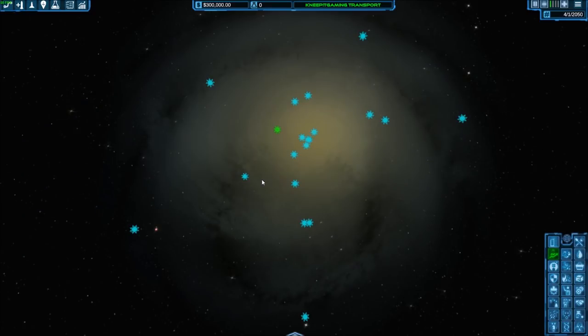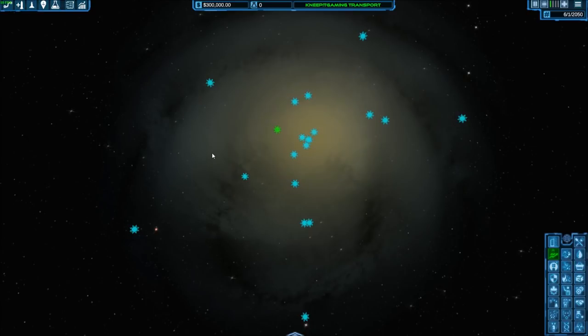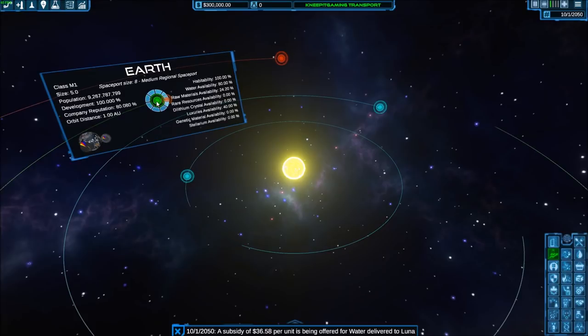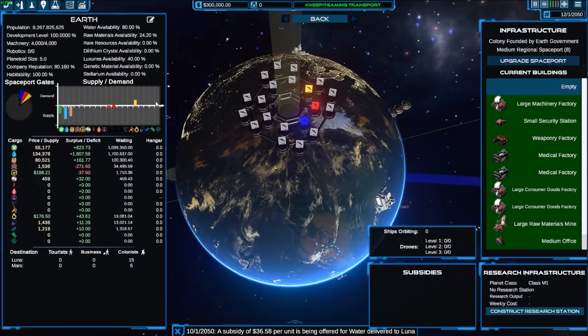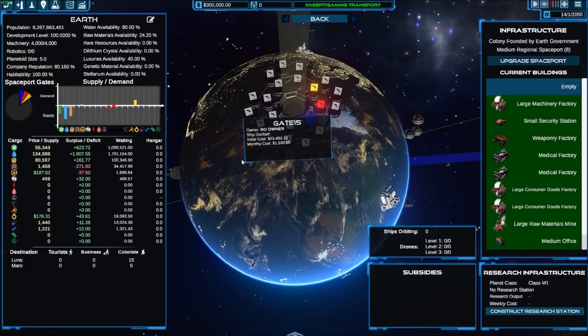The game has loaded and we're ready to begin. This is a procedurally generated universe — we start with our basic solar system, but everything else is procedurally generated. We can see a lot of star systems around. We're starting here in Sol, approximating our current solar system, with Earth in green, the Moon, Mars, and so on. Hovering over planetary bodies gives us information on habitability, population, and resource availability. We're going in slow motion right now, so let's go ahead and pause.